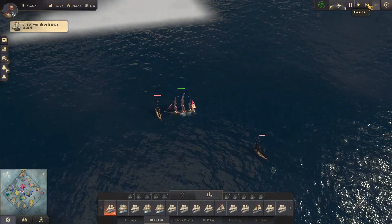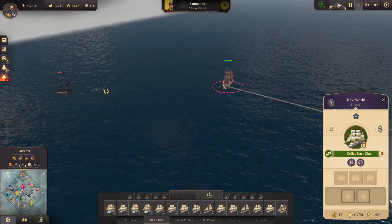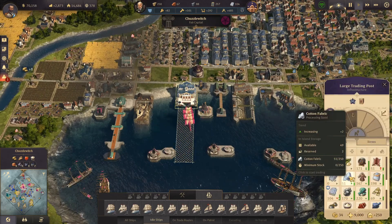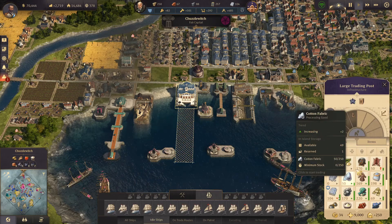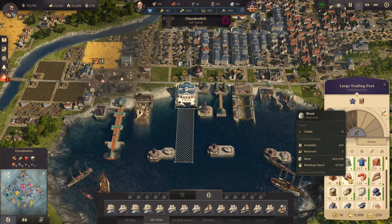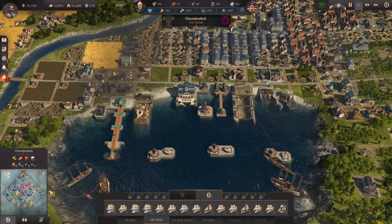Ship under attack — we've nearly got $70,000. He's a coffee frigate going back to the new world — I think he's just delivered some coffee. We must have just had a shipment of all three — 226 coffee, 169 rum, 168 fur with 50 cotton fabric left to process.